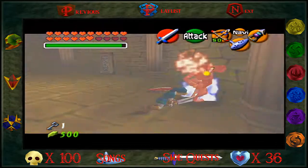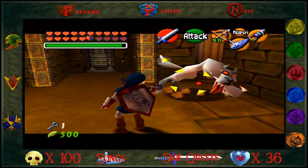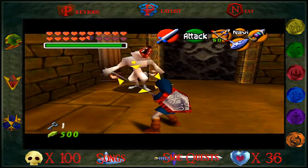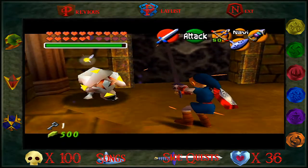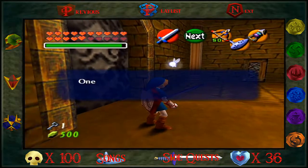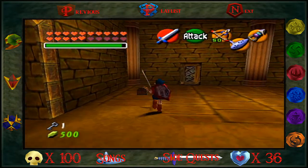Yeah, right in the ass. Get owned. He's like holding his butt like it hurt real bad. This guy thinks he's all crazy — big white dog. Woof woof. Right in the butt. Ooh, one hit kill! Jesus. You're stuck in the corner and there's no way you're just backflipping and avoiding my attacks this entire time. Get out of here. Alright, so we got that room complete. Let's see what's next.